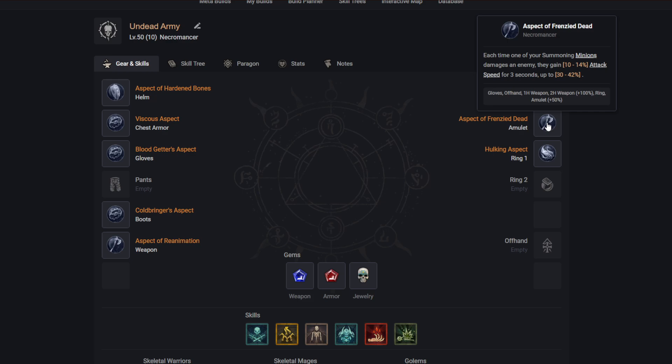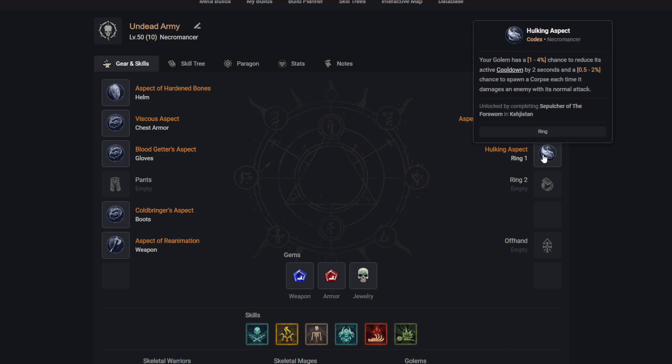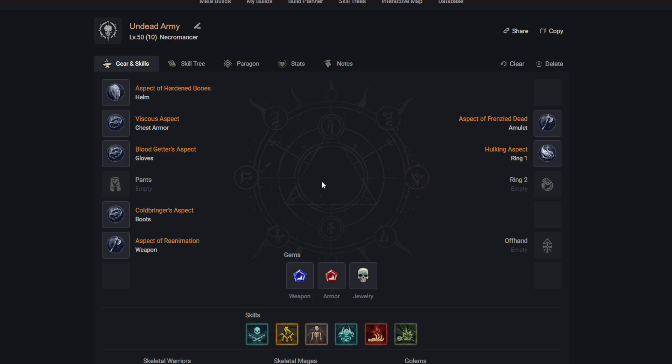Each time one of your summoned minions damages an enemy, they gain 10–14% attack speed for 3 seconds, stacking up to 30–42% — insane since they're always dealing damage. Finally, your golem has a 1–4% chance to reduce its active cooldown by 2 seconds and a 0.5–2% chance to spawn a corpse each time it deals damage with its normal attack. Small percentages, but it procs often enough to be a decent addition.